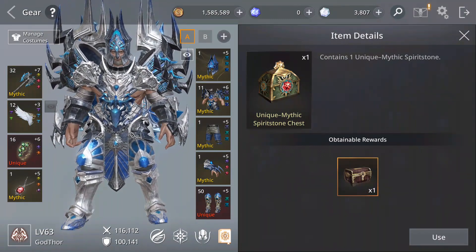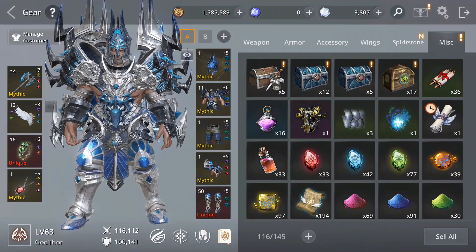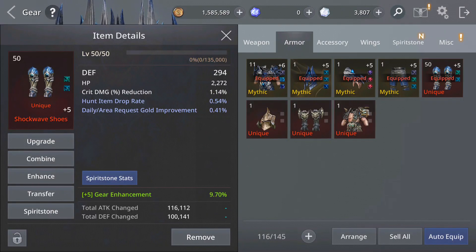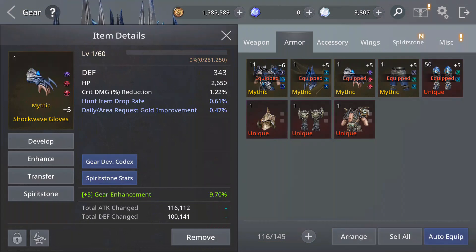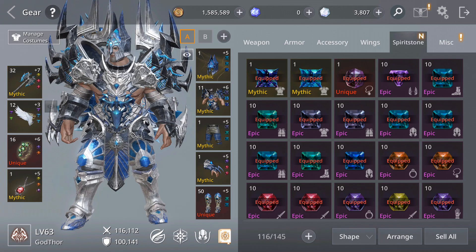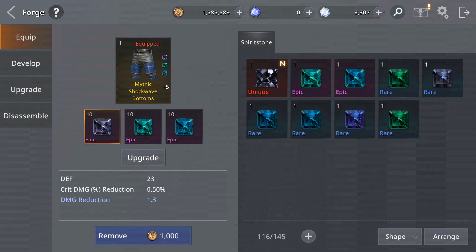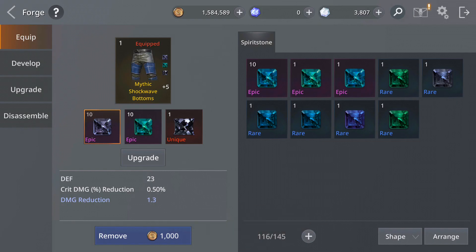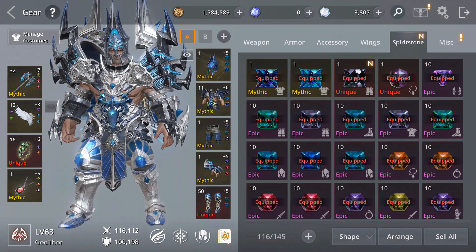I got a Unique to Mythic Spirit Stone — it came out unique. Let me check what I have. I need one for armor of this type. I'm going to take one out — remove this critical rate one — and equip the new one instead. Wow, nice — over 100,000 defense! That's good.